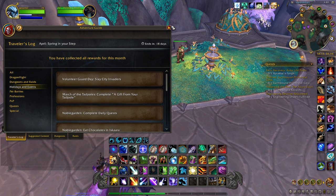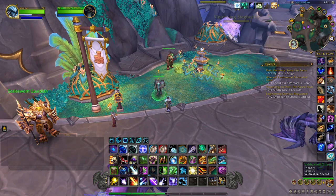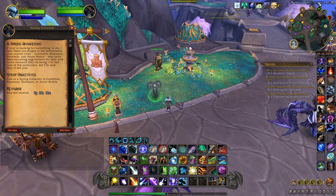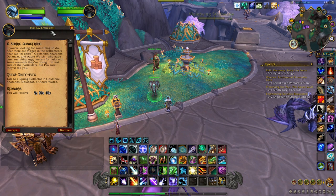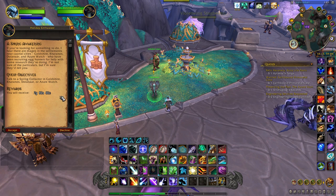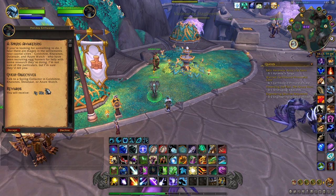If you go to any capital city you'll notice an NPC will have a quest for you. I'm in Valdrakken here, and most of these NPCs will have an exclamation point above their head so you know where to find them. It's called a Holiday Enthusiast and they'll offer you a quest called A Spring Awakening. The quest objective is to talk to a Spring Collector in Goldshire, Karanos, Dolinar, and Azor Watch. I'm an Alliance player so these will be Alliance cities for me.